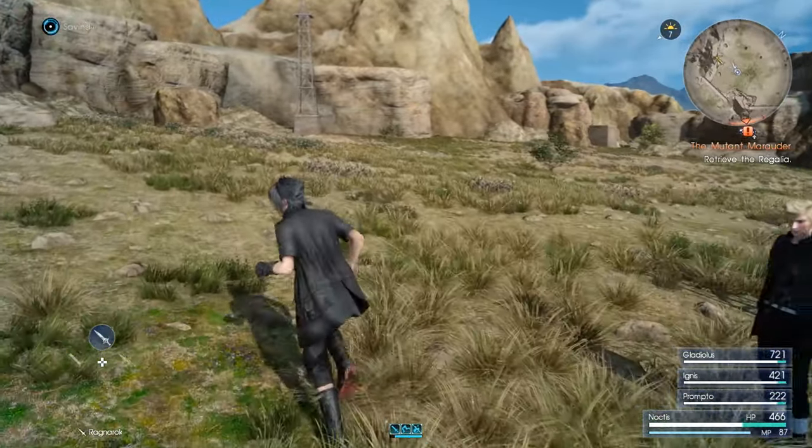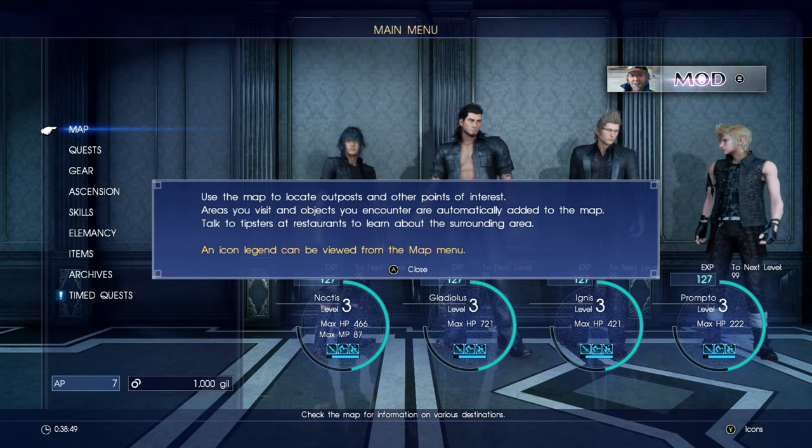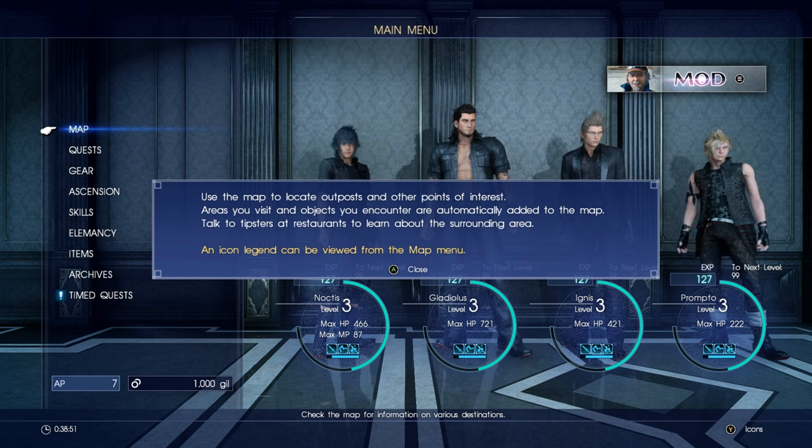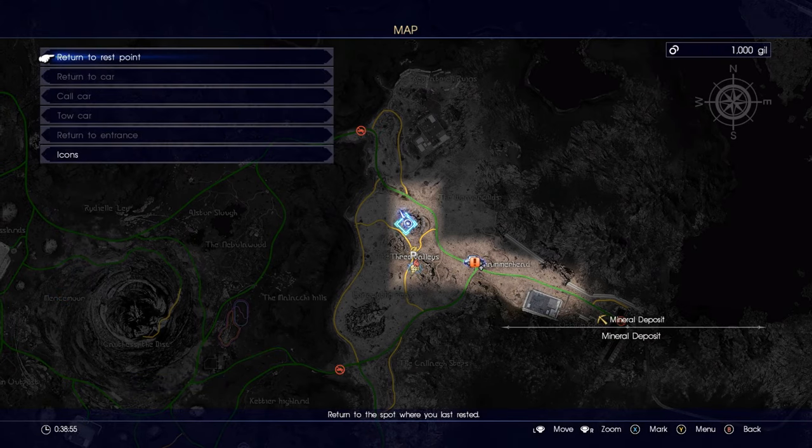I want to learn the map — I want to see what's here. Map. Use the map to locate outposts and other points of interest. In order to visit the objects you encounter are automatically added to the map. All right.